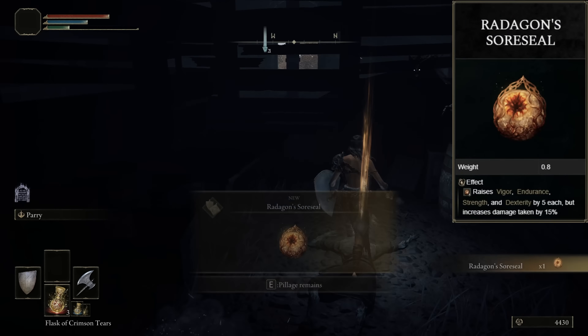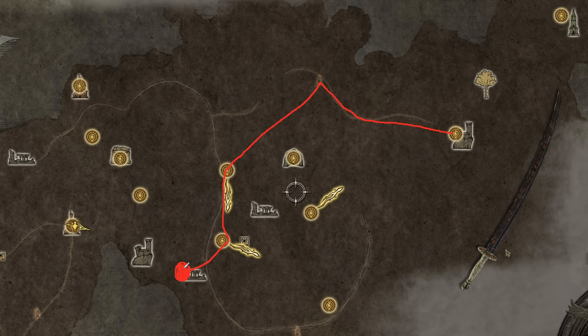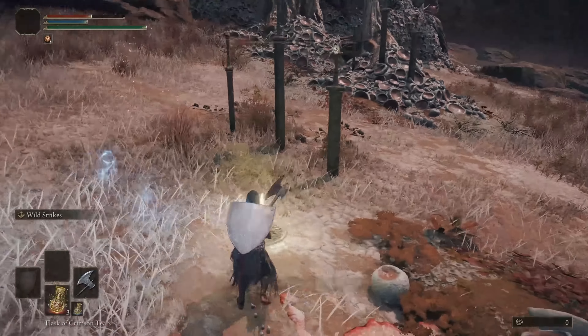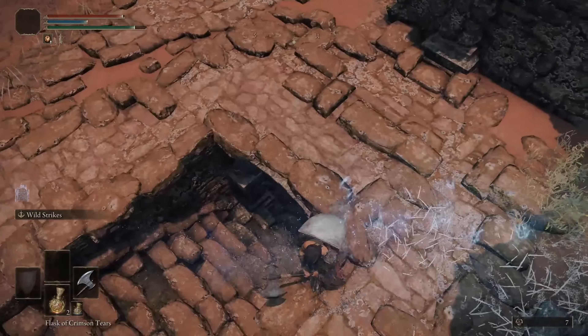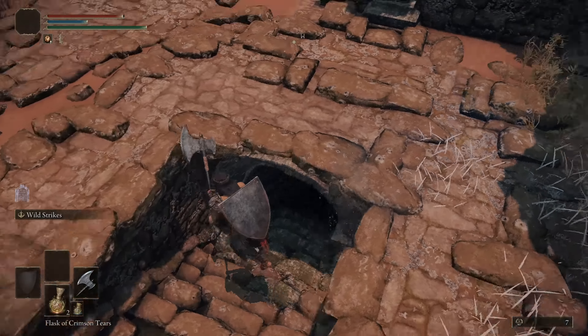After receiving Radagon's Soreseal talisman, all we need is a weapon. I suggest taking the one you can use until the end of the game and on new game plus — the Meteoric Ore Blade. Here is its location on the map. While you run there, I suggest collecting everything lying on the ground and activating all the sites of grace along the way. The katana we need is located in this dungeon — we just need to get there without fighting anyone.